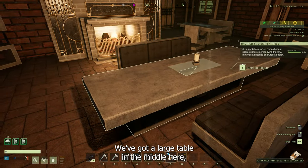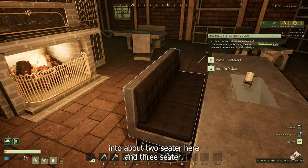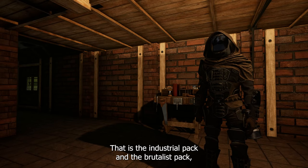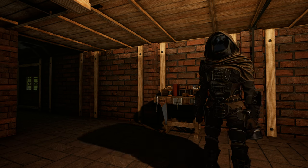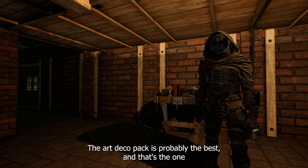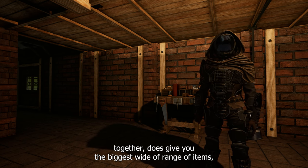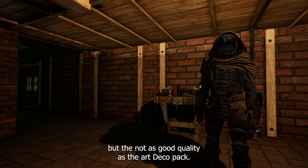There's a large table in the middle which is actually quite nice, plus another two-seater and a three-seater. The fireplace is not part of the Brutalist set — it's part of the Art Deco set. That is the Industrial pack and the Brutalist pack, which were introduced in the week 102 update for Icarus. You can purchase them on the Steam store. The Art Deco pack is probably the best and the one I'd most recommend, but the Industrial and Brutalist packs bundled together do give you the biggest wide range of items, even if they're not as good quality as Art Deco.